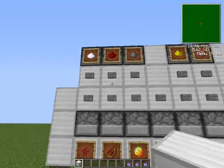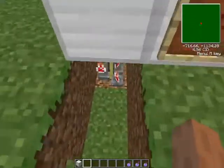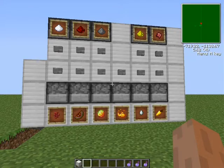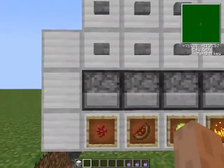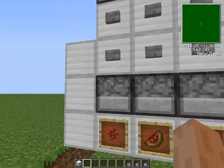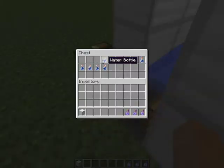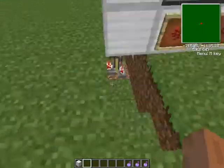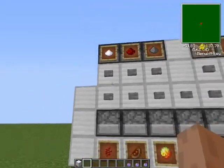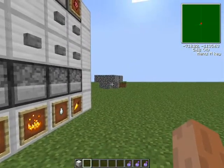Hello everybody, Santa 22 here with another short clip. This is my automatic brewing — I know there's probably been a ton of those out there, but I figured I'd make my own design. As you can see it's not that compact, but it's good. The droppers are right here — yes, I'm using droppers, not dispensers, so I can always just refill them with whatever I need. I have a chest back here too which is full of water bottles, and that automatically feeds in.